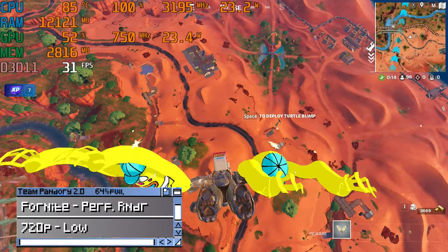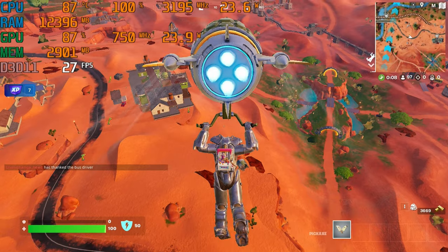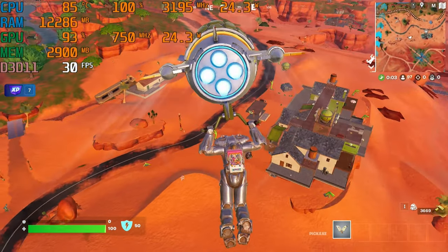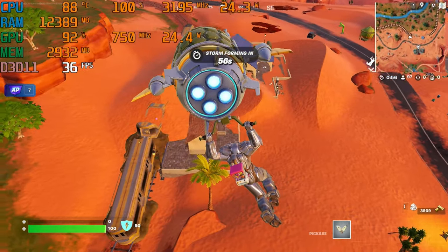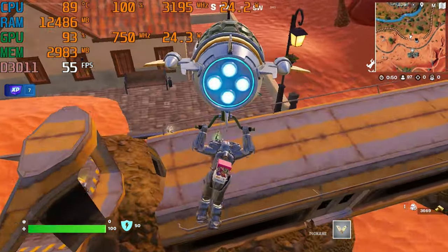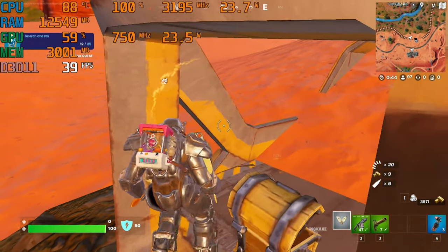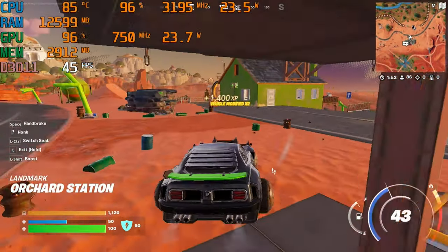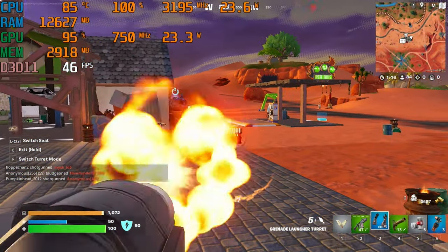Fortnite, on the performance renderer at 720p low. This game is surprisingly heavy for any computer that uses onboard graphics, and since memory is shared with the system, it's likely that the single-channel memory will be bottlenecking the performance. But we still managed to dip on some noobs.